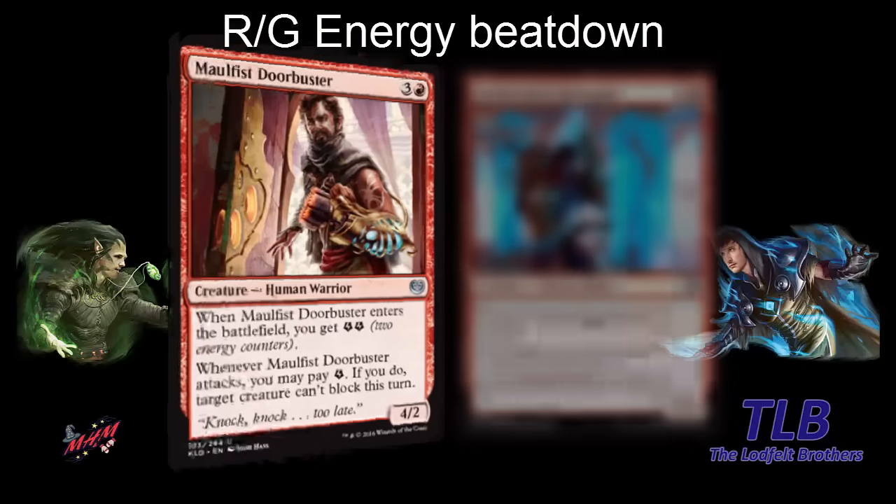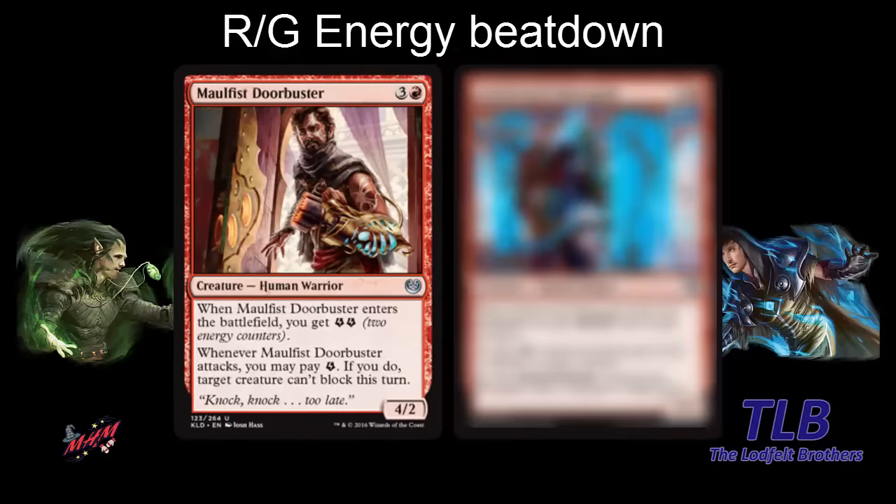Looking at some red cards that go into this aggro style, we have Maulfist Doorbuster — a four-mana 4-2. Aggressive stats. When it enters the battlefield you get energy, which you want in this deck. When it attacks, you may pay an energy counter; if you do, target creature can't block. It's similar to Fiend Binder in the aggressive human deck, but with more power. Instead of tapping, you just say it can't block. Knock knock, too late — busting down the doors.